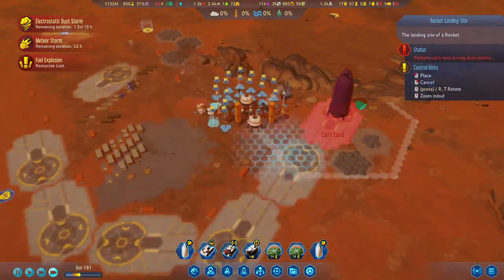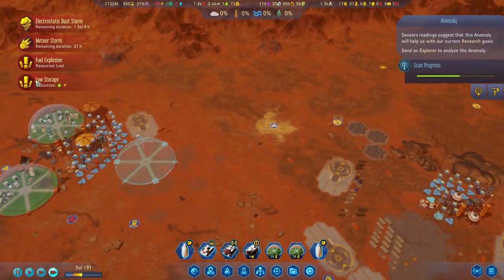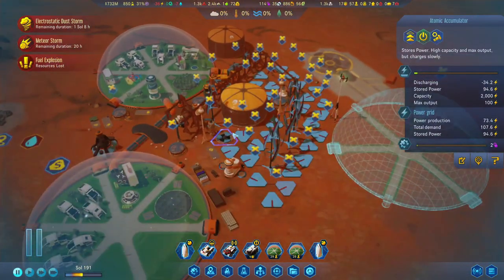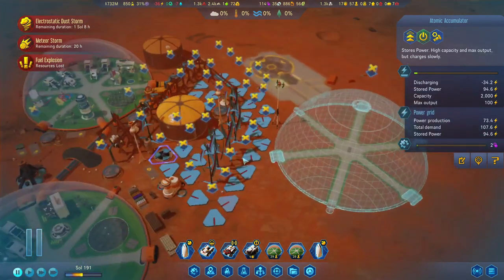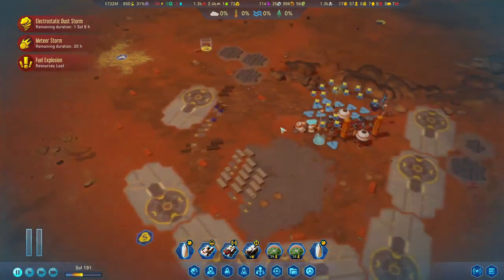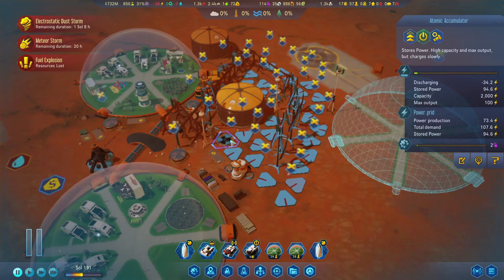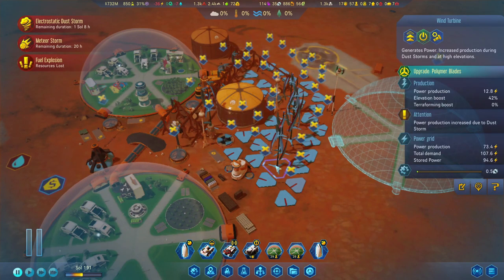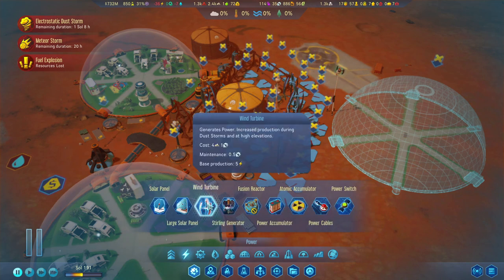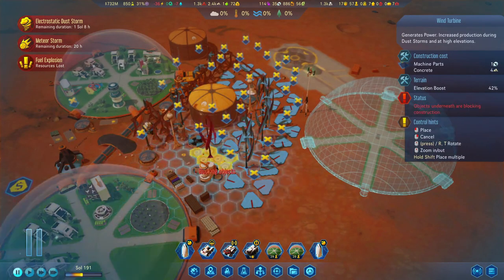That meteor was very close to the rover. Resources are low — have we messed up somehow? Oh no, that's no good at all. We have wind turbines surviving. Okay — 34 power, we can produce 12.8 from one turbine, so if we get about three more we should be in the positive again. That was way too close.